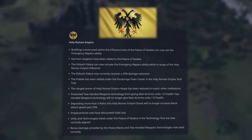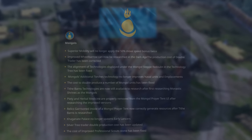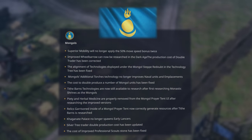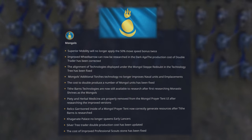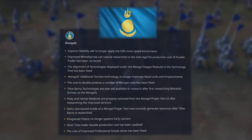The Mongols — can no longer run around with their packed buildings as the superior mobility bug is now fixed. Improved wheelbarrow can now be researched in the dark age. The production cost of double trader has been corrected. The cost to double produce a number of Mongol units has been fixed. Khaganate palace no longer spawns early lancers. And the cost of improved professional scout stone has been fixed.